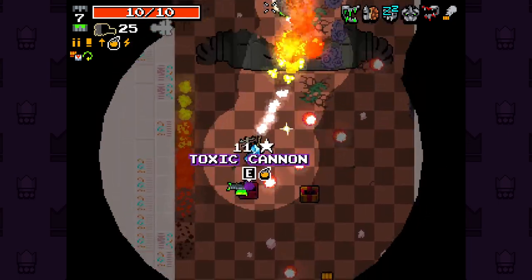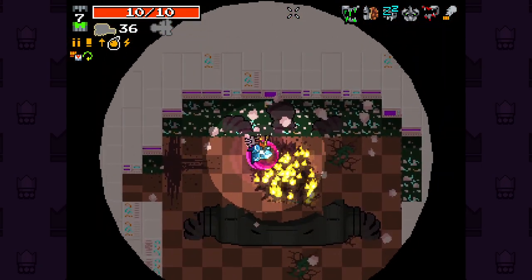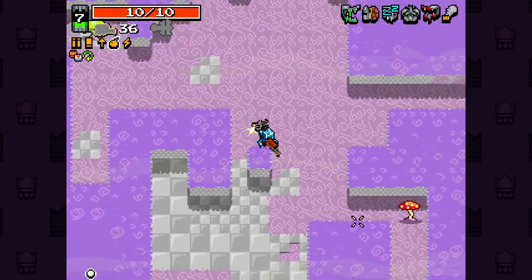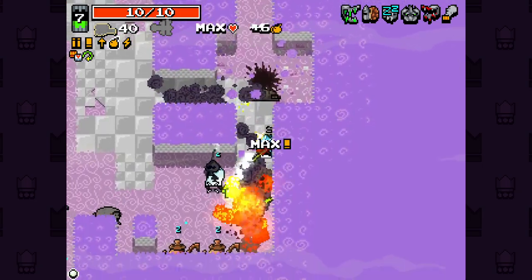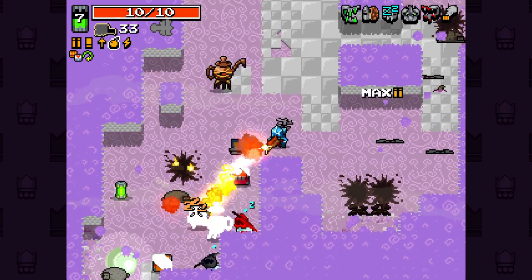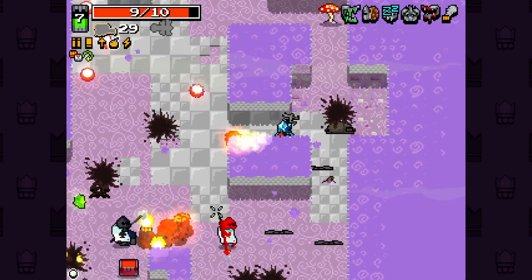I think Flamethrower will kill this guy pretty quick. I don't remember fighting the inverted version — I might have done. I don't know if Reload Speed does much for the Flamethrower. This is a proper alt path route, I like this. We are going to have to swap the Flamethrower out pretty soon — I think it's kind of reached its peak.